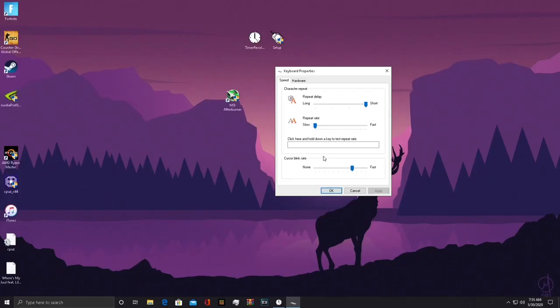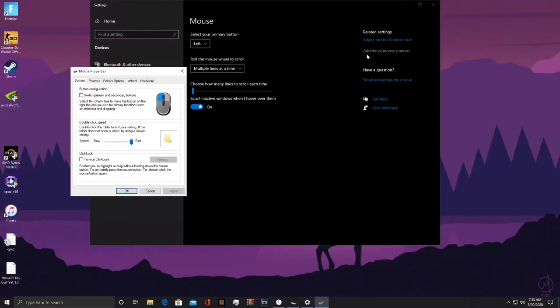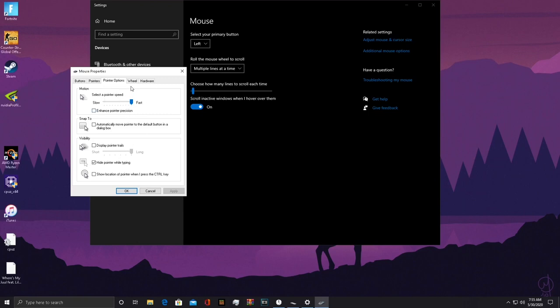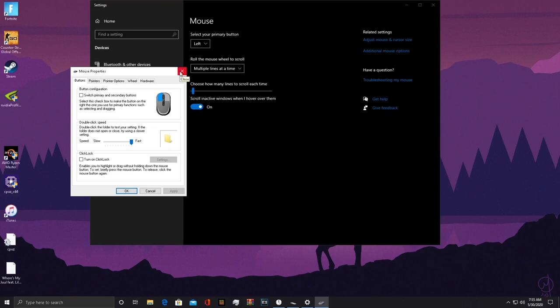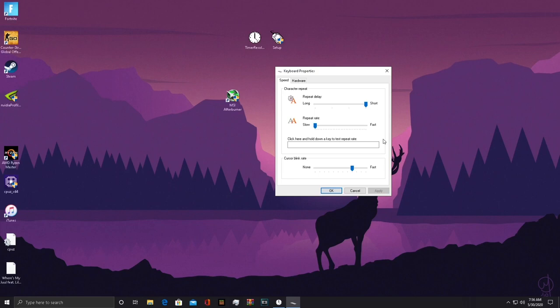I have my keyboard property settings open. At first I thought this was useless because it does nothing for controller — but it actually affects controller as well. Put the repeat delay on 'Short' and the repeat rate on 'Slow'; it makes your game more responsive. I've tested this and it works. The same thing applies with mouse settings — go to Additional Mouse Settings, put the double-click speed on 'Fast.' All this stuff affects controller too, and it actually makes the game way more responsive.